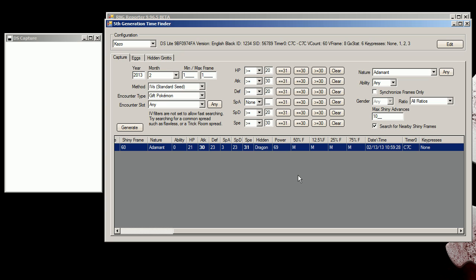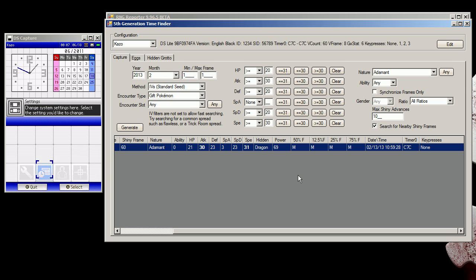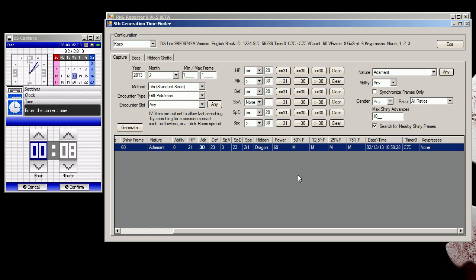We're going to go back and start up our DS. We're going to enter that date: February 13, 2013, at 10:59, and we're going to be hitting second 28. Set the month to 2, the day to 13, the year to 2013. Hit A on that, go down to the time, set it to 10 and 59.